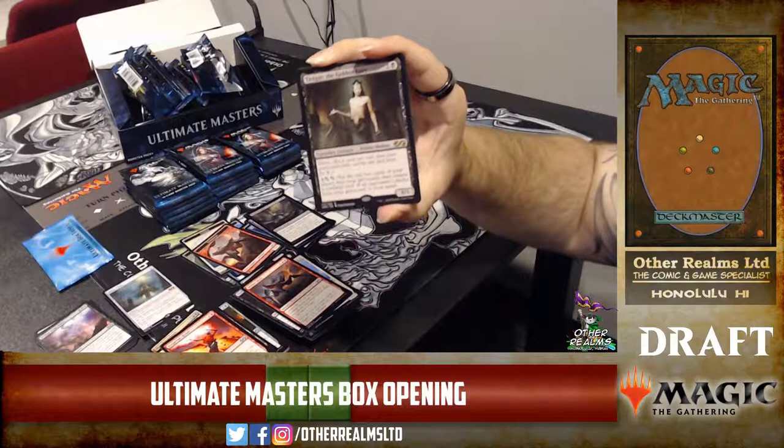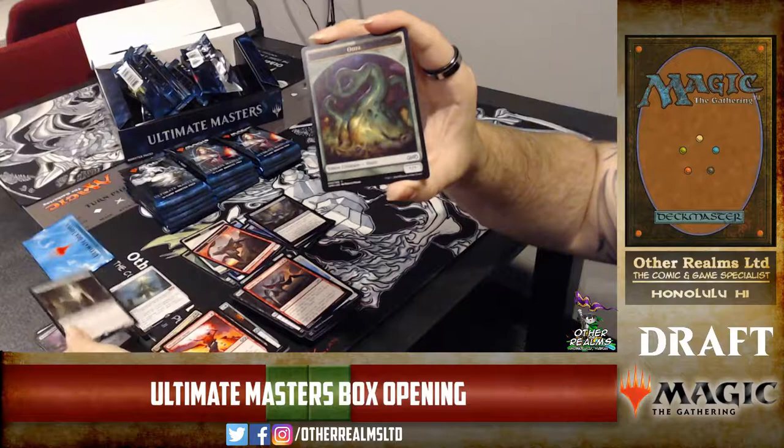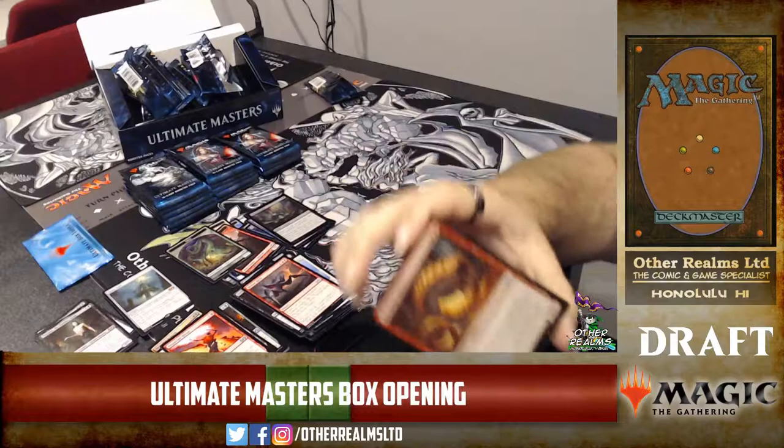Tasigur the Golden Fang — I just don't know what to think about that art. He looks a little too young, and he does have a whip in his hand. And a red foil Reckless Wurm.